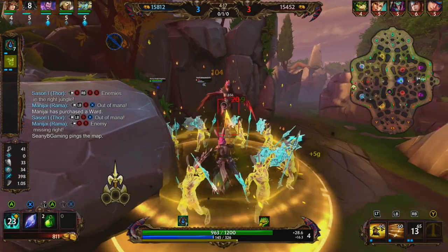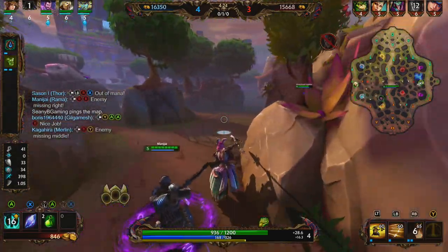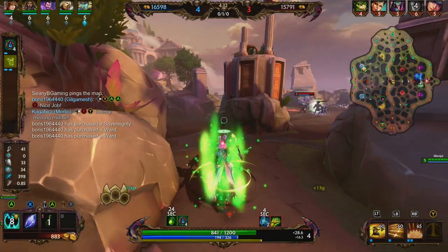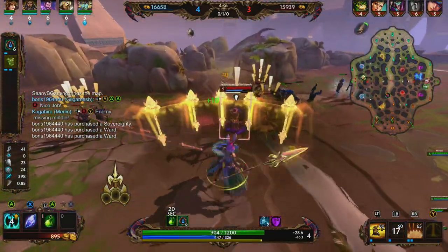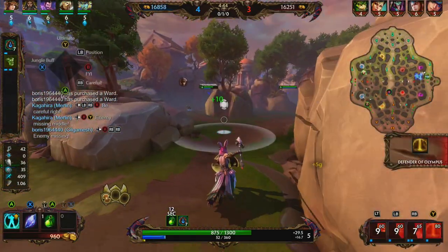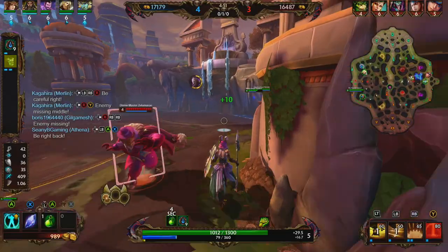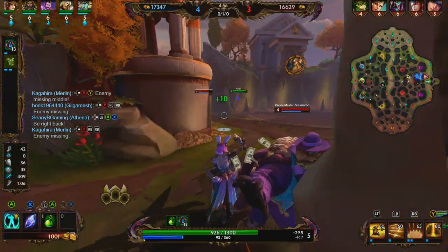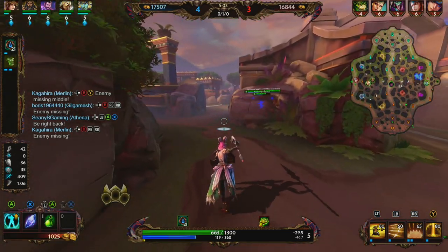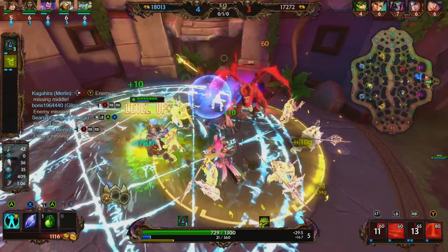We're going to hit the harpies. We see if we can bait Neth's dash — we go ahead and taunt. She turns around, dashes, and activates her 1. Those are her beads — a pretty free beads bait right there. Kuzumbo is nearby again; we're not even going to bother trying to attack him. We need about another 50 gold to get Gauntlet of Thieves online.